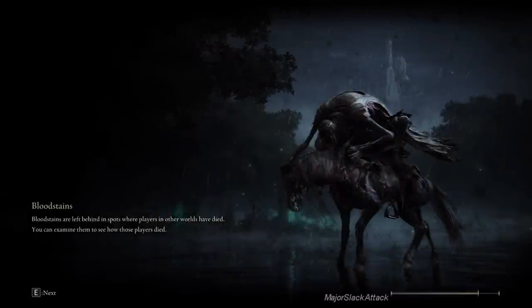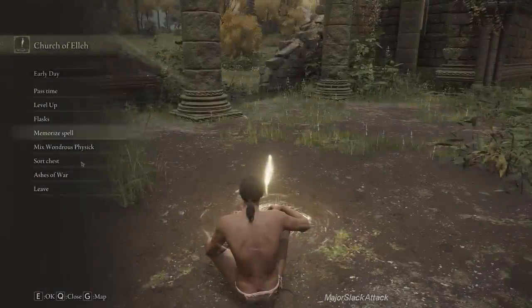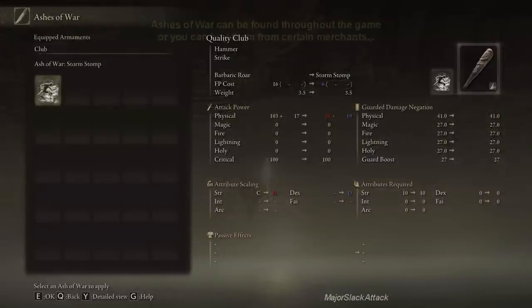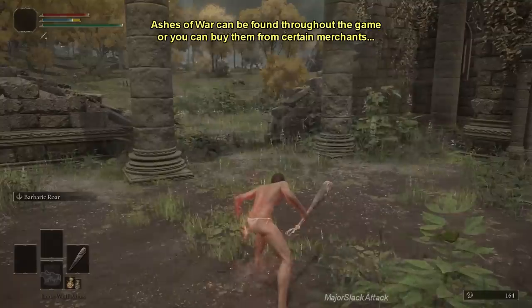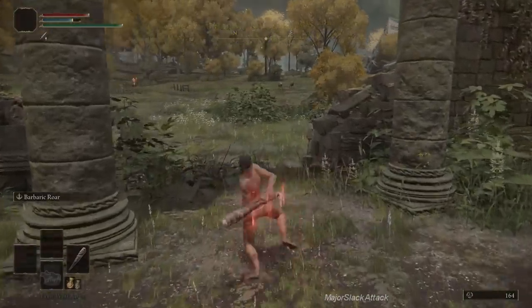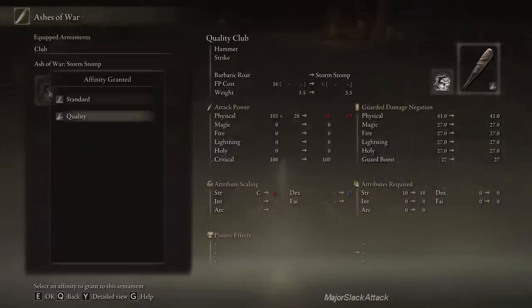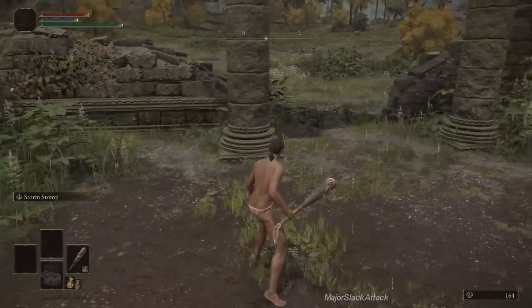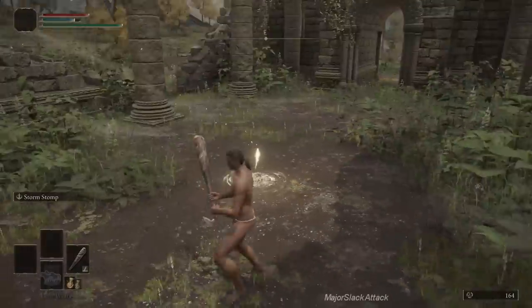Ash of war — you can now change the skills on your weapons using the whetstone knife. Go to any site of grace and click on ashes of war, and you can change the skill on your club to any ash of war that you've picked up. For example, our current skill is barbaric roar, which allows you to do combos. Say you don't like that skill — you can change it as long as you have an ash of war. Click on the club, click on ash of war storm stomp, and now your skill is changed to storm stomp. That's it — you now have everything you need to start playing the game.